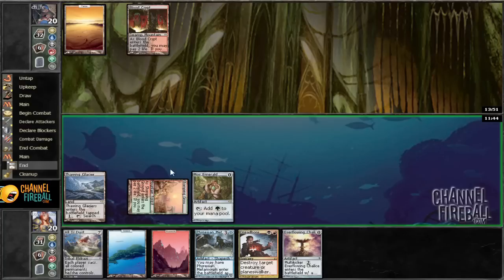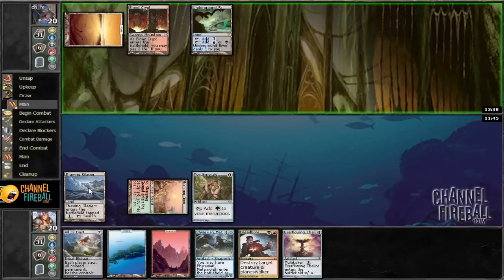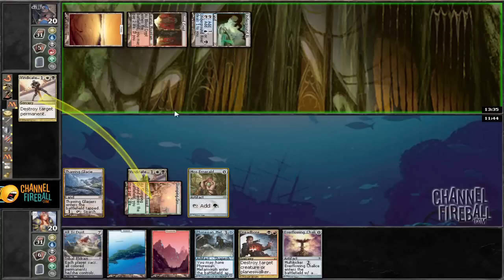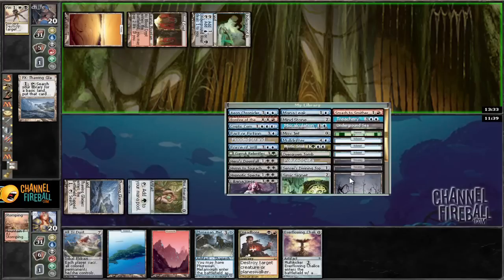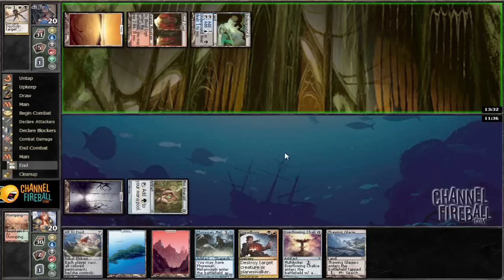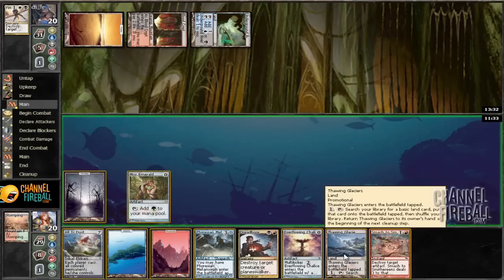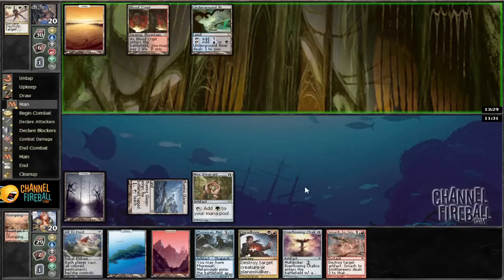What is going on — Stomping Ground, Mox Emerald? This is a blue-black deck. So if we get the Swamp we can cast Dreadbore, replay Thawing Glaciers, Vindicate — sure. We don't actually care about that. We should vindicate Thawing Glaciers — we're still gonna get a Swamp. Smash the Smithereens and pass. I kind of want to play this for more so I can wait.